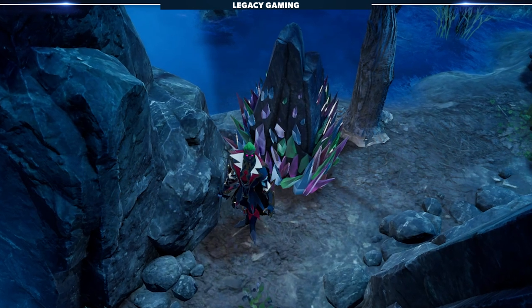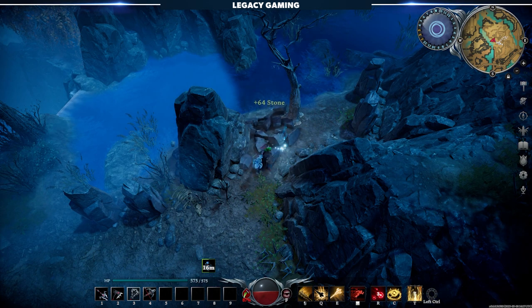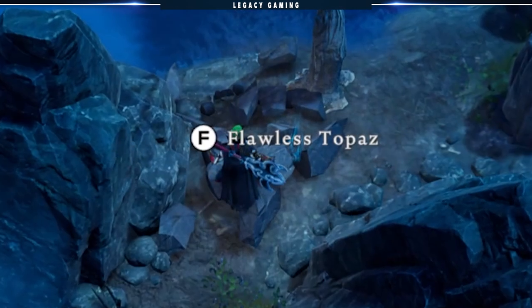During progression, I suggest you keep an eye out for this resource node here. On the final hit, this rock will produce a number of raw gems, something you'll need later on.